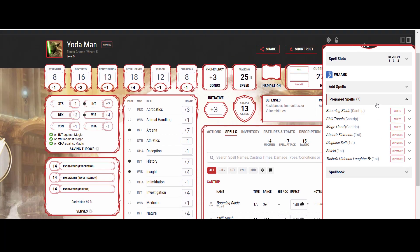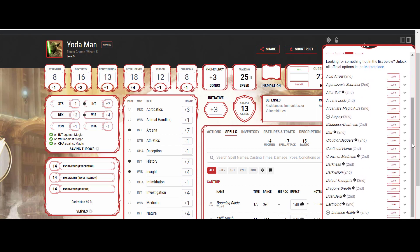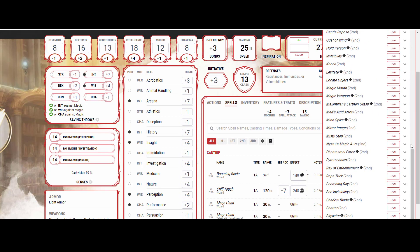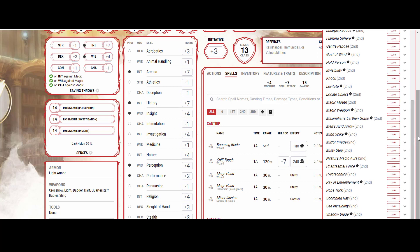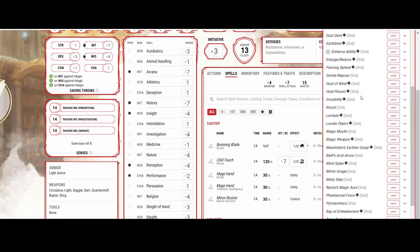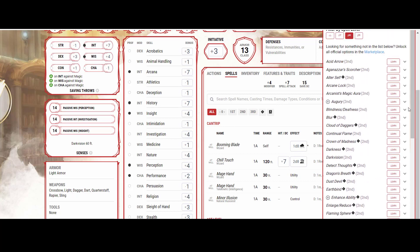Looking at spells, we have access to second and third level spells. Suggestion is very Yoda-like or Jedi-like — 'these are not the droids you're looking for' type of thing. I think Suggestion is the only real choice here. I could also see Hold Person, since that plays into the Force theme. Detect Thoughts is on the cusp — it could mimic the 'I've felt a disturbance in the Force' theme, referencing that scene in Episode III where Yoda senses Anakin's troubling thoughts.